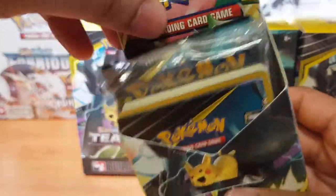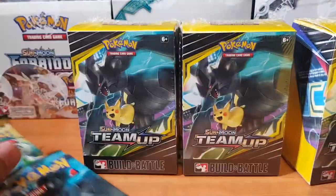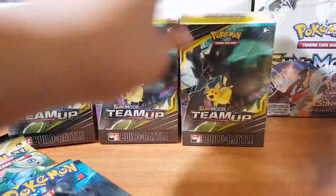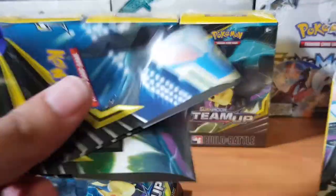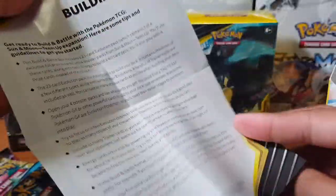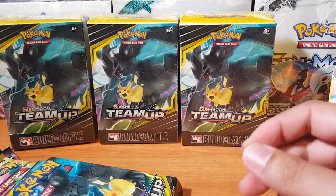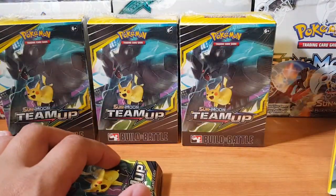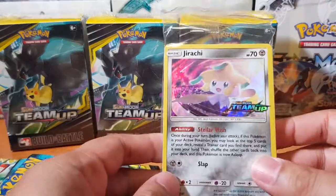Alright, so we get four booster packs which is cool. Let me move these aside — four booster packs in each, and I believe this is instructions, yeah, building tips, pretty cool. And we get the awesome promo card — so the first promo card we have here is Jirachi.